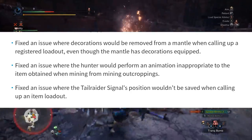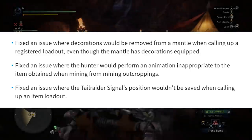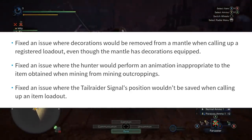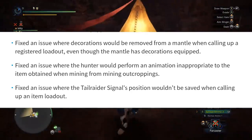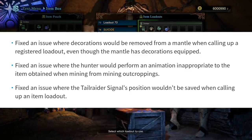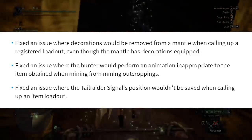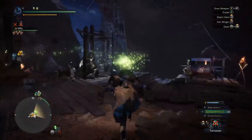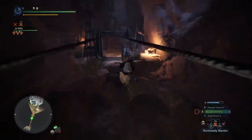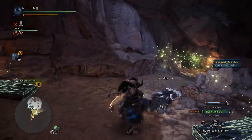Number eleven: fixed an issue where the hunter would perform an animation inappropriate to the item obtained when mining from mining outcrops — so you could be mining something not valuable and do a big excited pose. Number twelve: fixed an issue where the tail raider signal's position wouldn't be saved when calling up an item loadout. You can organize how your tail raider signals show up in your loadout, and there was a bug where it wasn't being saved when you sorted them.